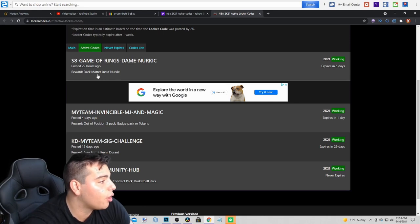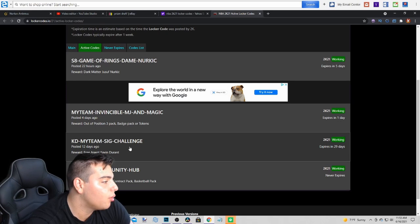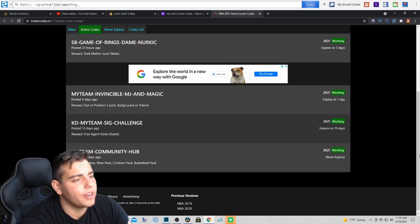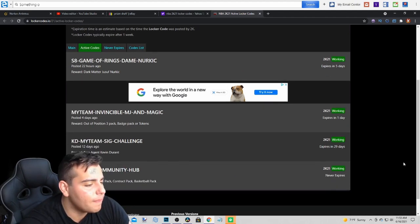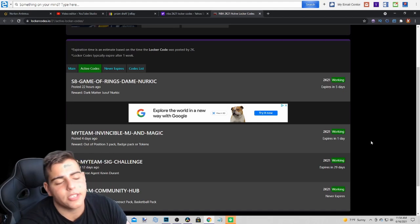This one's good — you get a free dark matter. The code is S8-Game-Of-Rings-Dame-Nurkich. That's fire. I'm a fan of Nurkich and I still need to put that code in. The other new code is KD-My-Team-Sig-Challenge. If there are any other new locker codes, come back around two to three o'clock — they'll be down in the comments section.